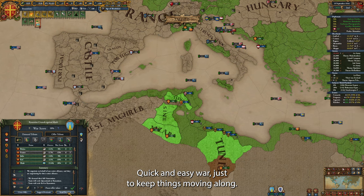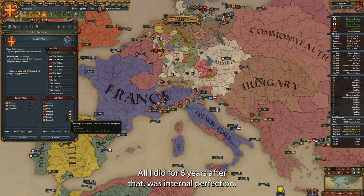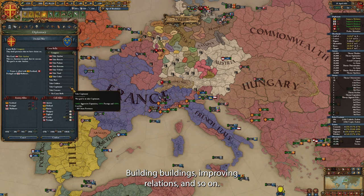I was wondering why my court and country disaster was still going — apparently my war exhaustion was too high, so we lower it and we successfully complete the disaster. We now have 120 maximum absolutism, which is a very comfortable amount. We can now re-enable the icon of Aleuza and harsh treat our rebels to increase our absolutism. At 100 absolutism, we get 30 admin efficiency. Completing this disaster also removed the economic debuffs we were living with for the last 10 years — our income is back to a good level. I found another small country not in a coalition against me, allied to Tunis — quick and easy war, just to keep things moving along.